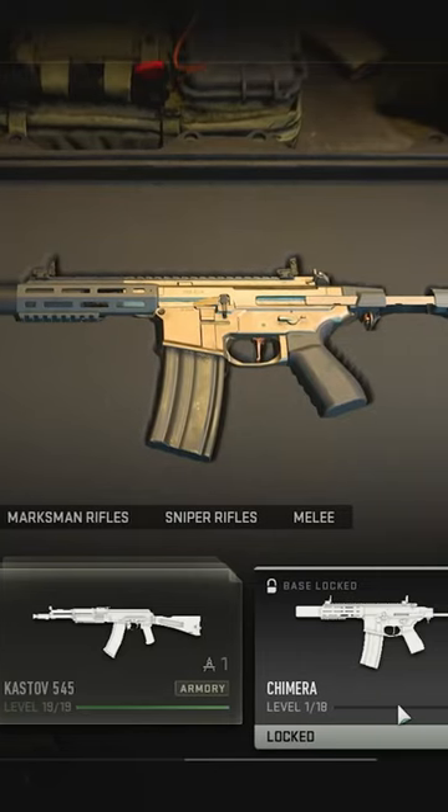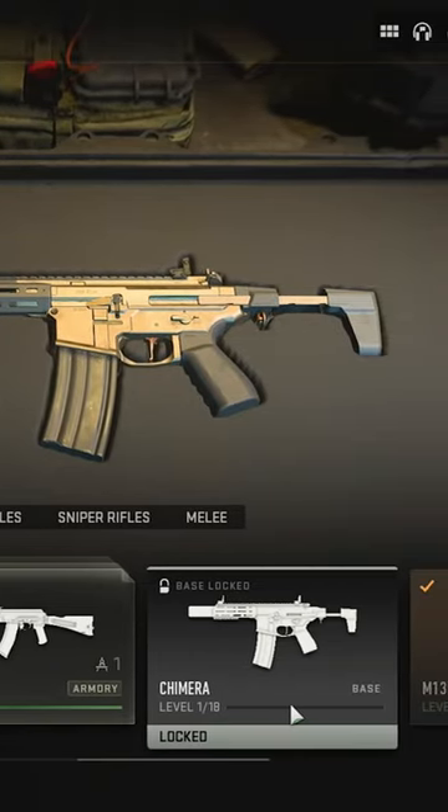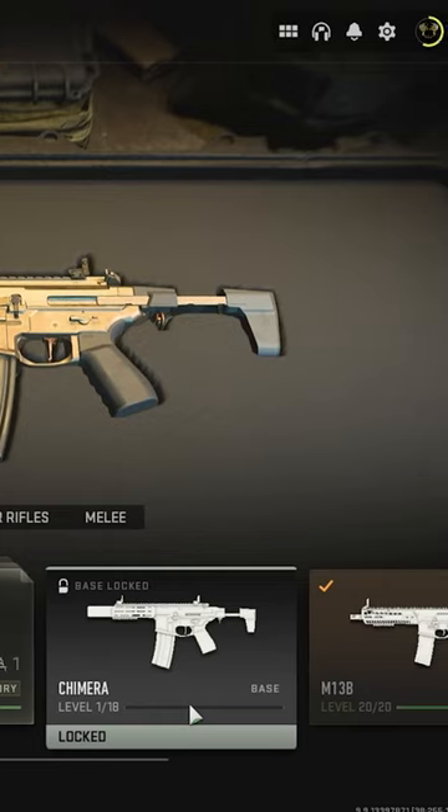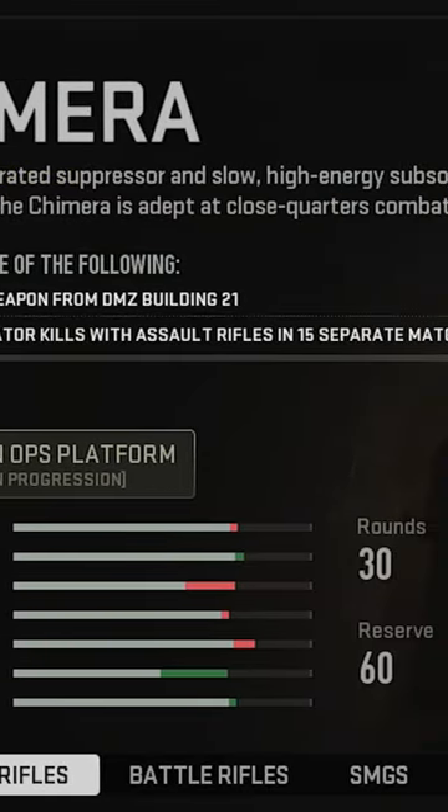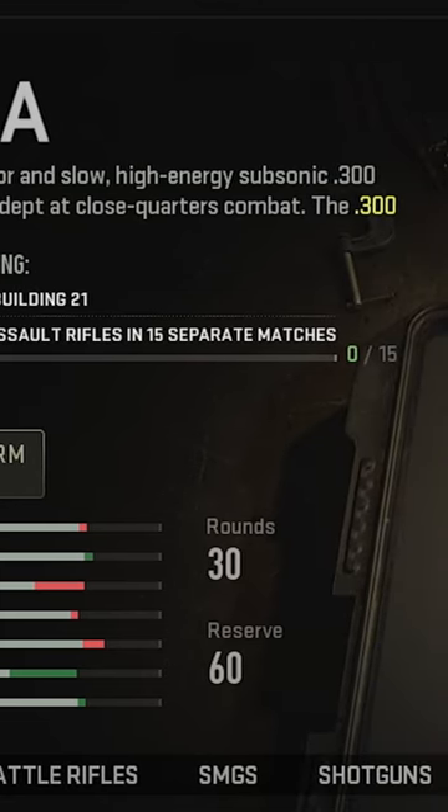I'm going to be showing you one of the fastest ways to get the brand new Chimera Assault Rifle in Modern Warfare 2, aka the Honey Badger. As you can see, there's two ways to get it: you can either extract the weapon from DMZ Building 21, or you can get two operator kills with Assault Rifles in 15 separate matches.